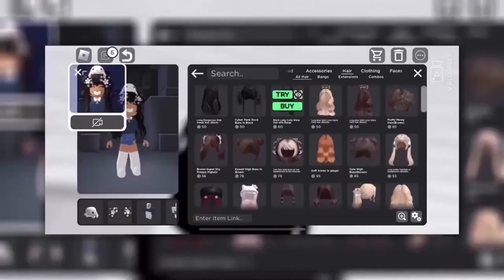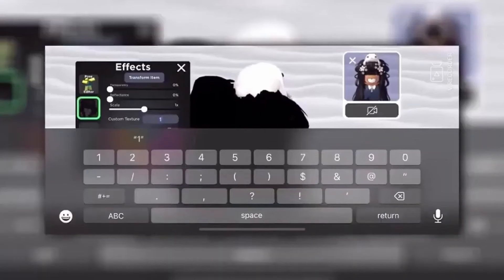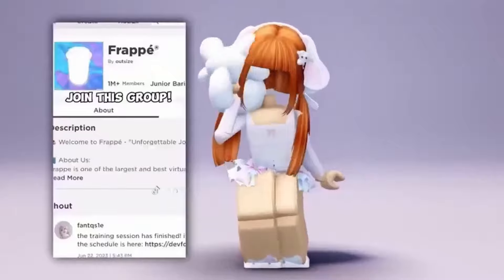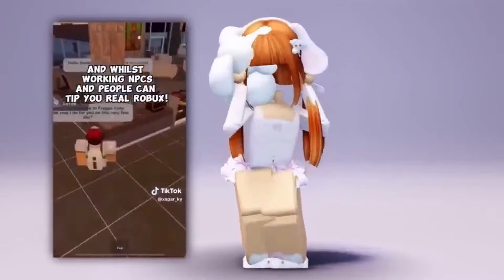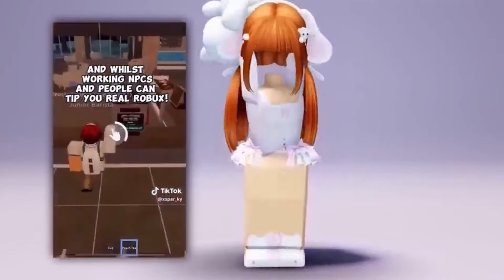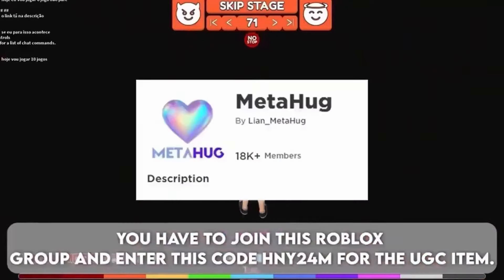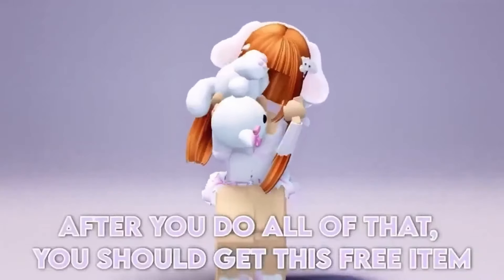Get any hair that you want, go to this sparkle and paste the ID. Here is the hair! Also, to get this fast limited free item: you have to join this Roblox group and enter the code '24m' for the UGC item. This item is so cute and I think everyone needs it. After you do all of that, you should get this free item.